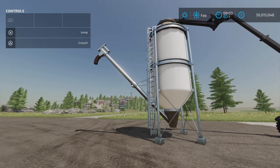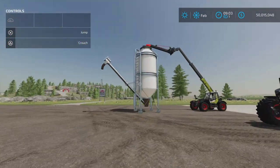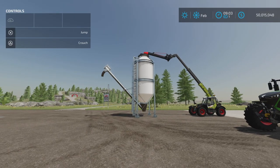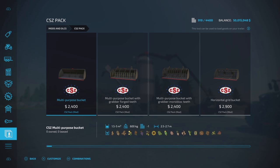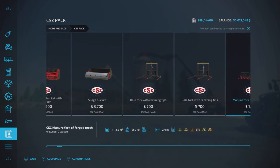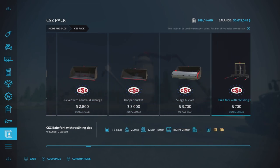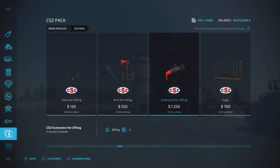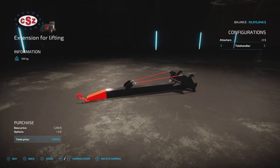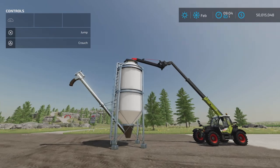This is how you move it around — it pops into your store so you'll need to move it. The mod recommends the CSZ pack, which contains a whole bunch of attachments. The one I'm using for this demonstration is the extension for lifting in a telehandler configuration, and you'll see why — I already have it attached to the telehandler.